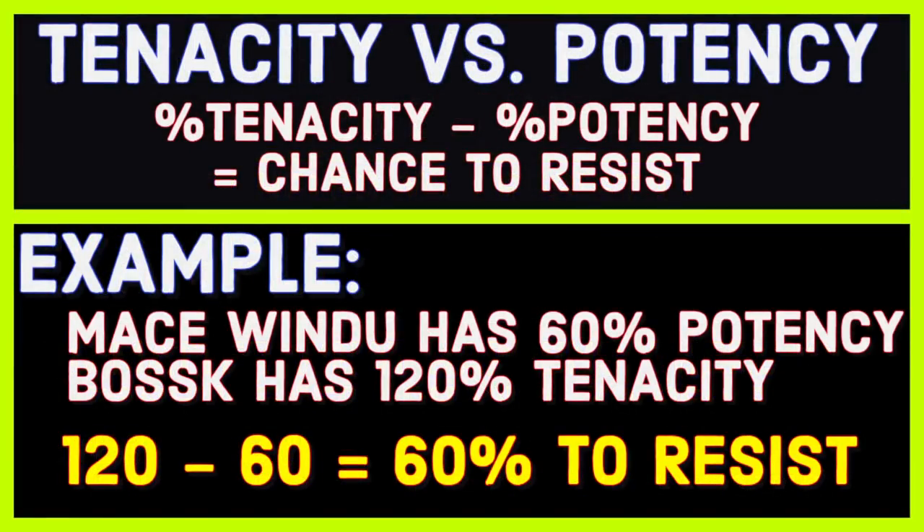Tenacity versus potency — here's the formula. I calculated it as the result of resisting, as opposed to applying the debuff, because we're talking about tenacity. But you can always just reverse it — a 60% chance to resist something is also a 40% chance to apply that debuff. Your tenacity minus potency equals the chance to resist.